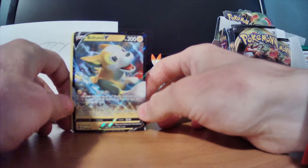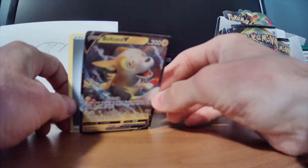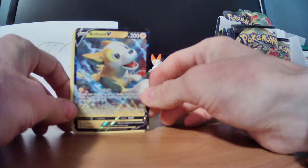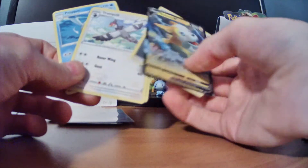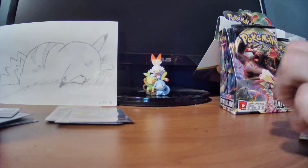He's one of my favorite Pokemon from these Sword and Shield sets. Like him and Lycanroc when he came out — I love the dog Pokemons. What a cool card. That one's going in a sleeve as well. We got an Energy, Tranquill, another Sonia, and a Pelipper. Let's go! We've gotten some really sick cards.